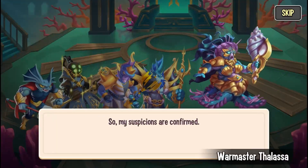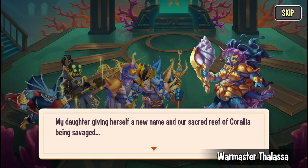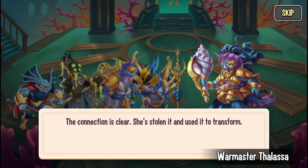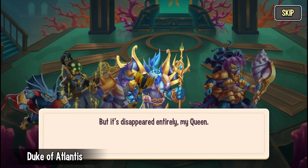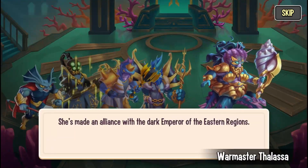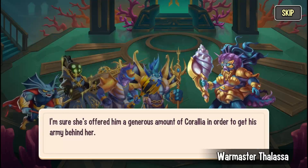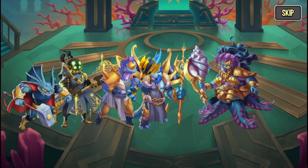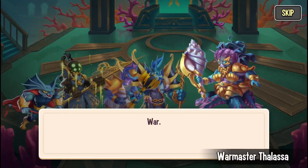After the battle, the queen's suspicions are confirmed: her daughter gave herself a new name and their sacred wreath of Corellia has been savaged. The connection is clear — she's stolen it and used it to transform. But it's disappeared entirely. No monster needs that much Corellia. She's made an alliance with the Dark Emperor of the Eastern Regions, likely offering him generous amounts of Corellia to get his army behind her. And what can they expect from that alliance? War.